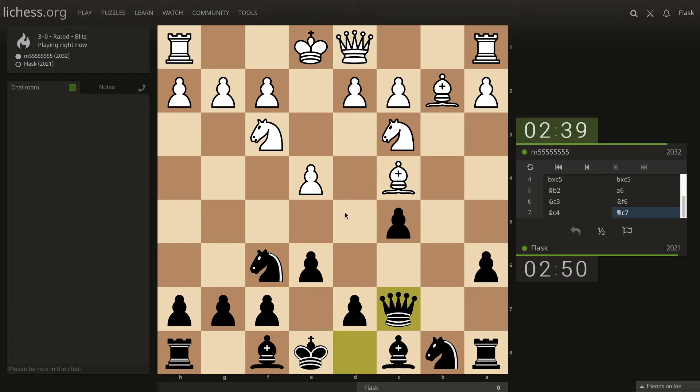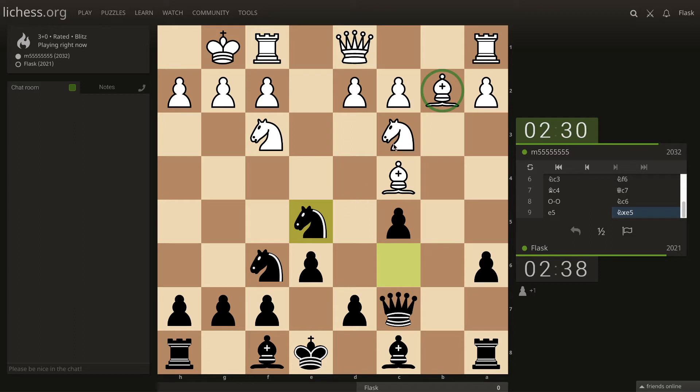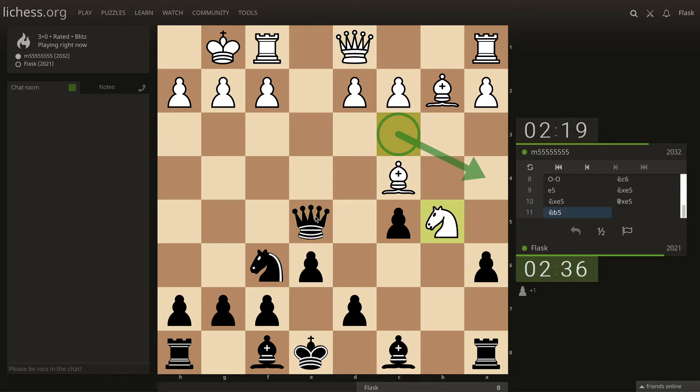Let's continue development and see what the plan is. He gives me an opportunity - I think I can take this because the bishop is unprotected. Even if this knight moves somewhere to protect the bishop, I can just retreat. There's no discovery or anything, so he wants the bishop for the rook, but as I said, I can just retreat.